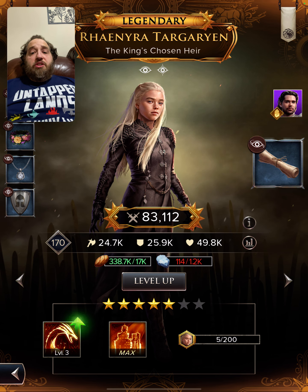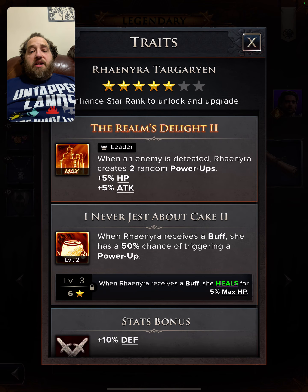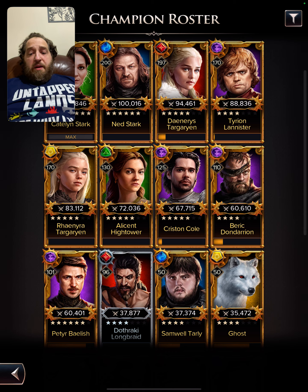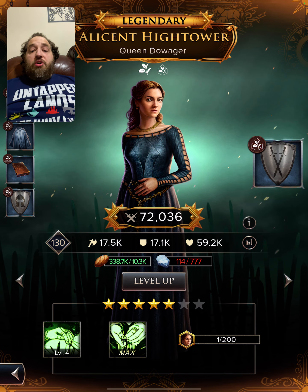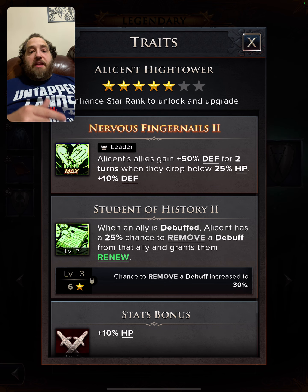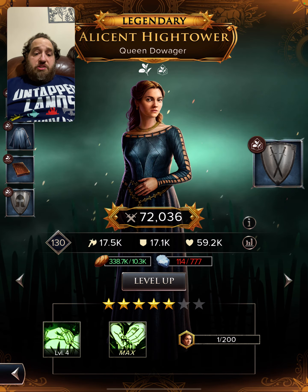We're also going to use Rhaenyra — she's the queen of these events. When an enemy is defeated, she generates one to two random power-ups, which is critical for blowing up the board and filling stamina bars. Alison Hightower was nerfed but is still relevant because her passive gives a 25% chance to remove a debuff from an ally when they're debuffed — useful for removing Bolton bleeds specifically.